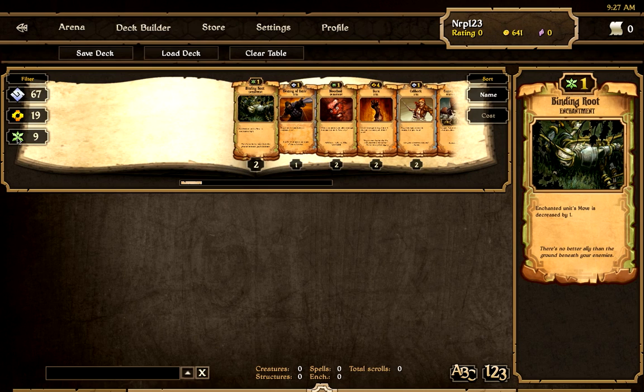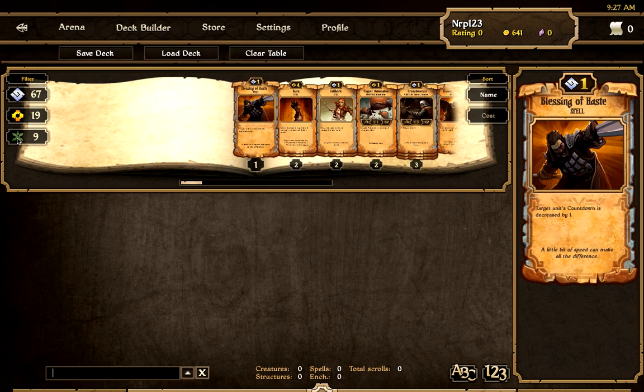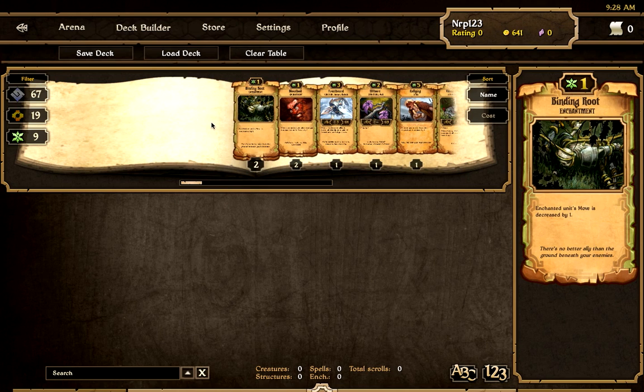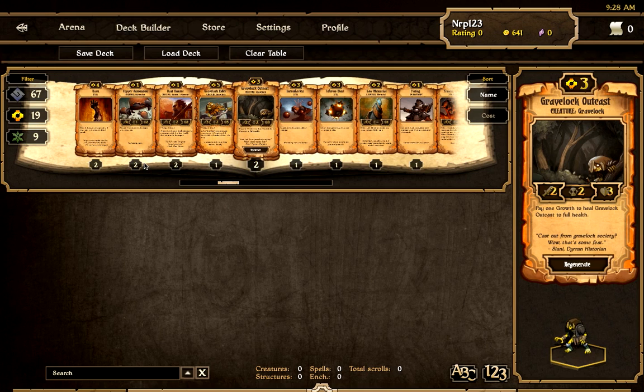I'll explain each of them briefly. Growth — I only have nine growth cards. There are creatures, enchantments, spells, walls, and structures for all three decks, so don't think there's only one card type. Growth is a very powerful, mixed deck — not heavily spell-based, but you do have powerful units. It's a good deck overall. Energy is more about very powerful units with high attack and high defense — they're hard hitters.